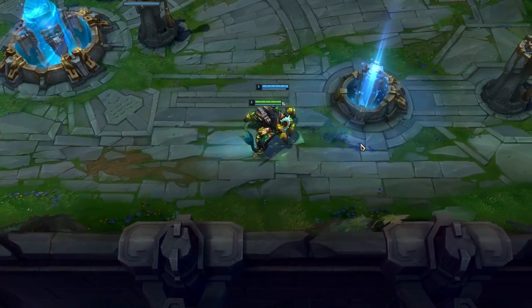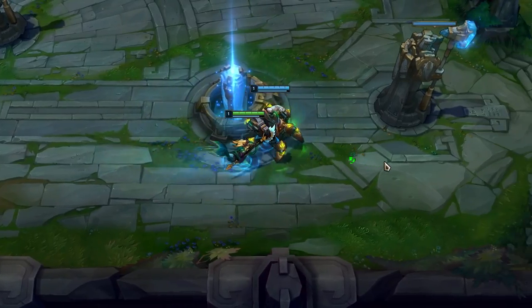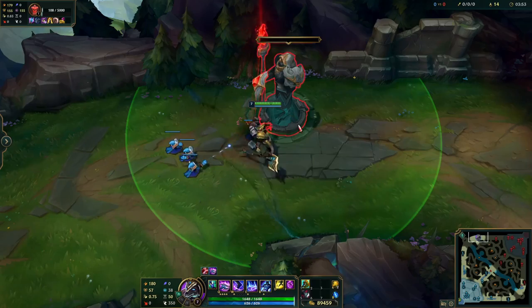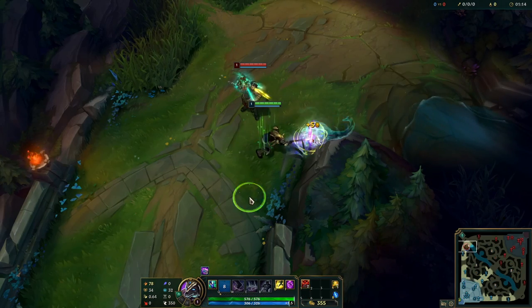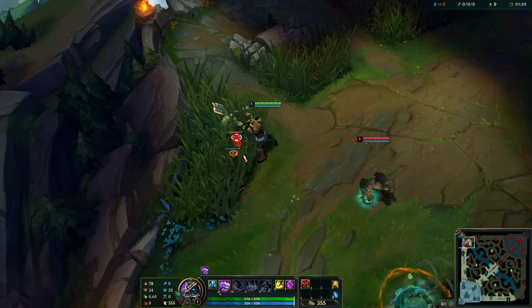Nami and her allies gain movement speed if they get hit by her abilities — this includes her Q. Nasus gains stacks on last-hitting enemy champions, wards, turrets, Shaco clones, Kalista's W, Illaoi tentacles, jungle camps, and epic monsters.